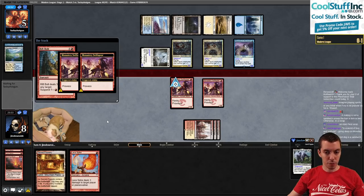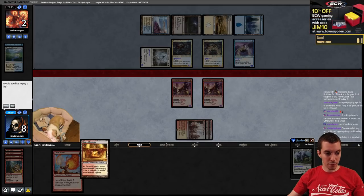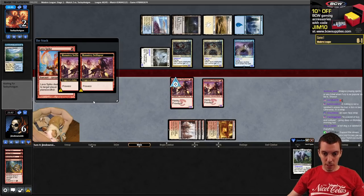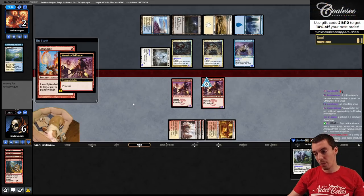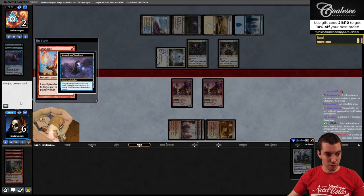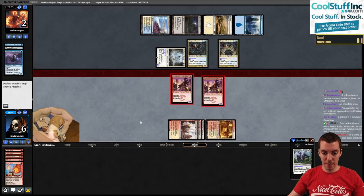Rift Bolt you - prowess, prowess. This actually isn't that bad, but they can sac their Selfless Spirit. Let that resolve. Cast this - they sac Wanderer. Now they need to block both of these. But we're just dead because they just block with Selfless Spirit. All they have to do is block both with Selfless Spirit to save them and then they have lethal next turn.